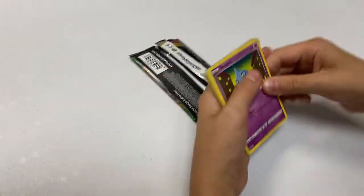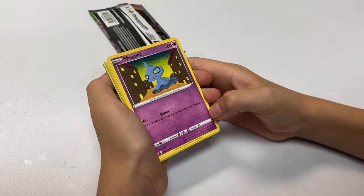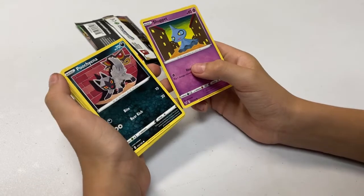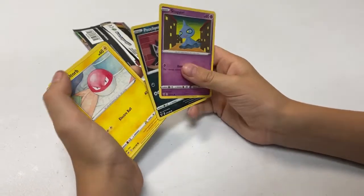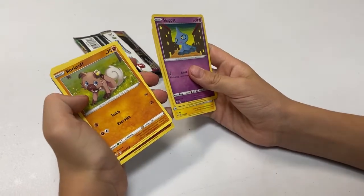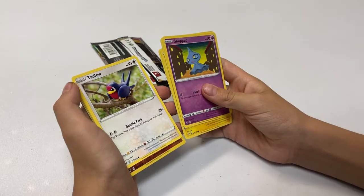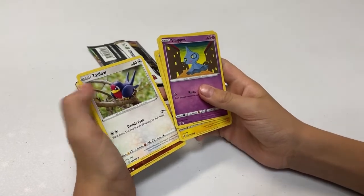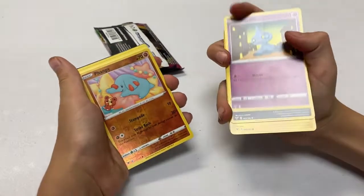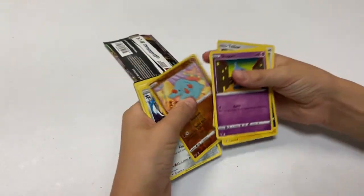Okay, so Shuppet — which has Haunt — put one damage counter on your opponent's active Pokemon. Oh, Poochyena, Voltorb — that's cool, I have that in Pokemon Go. Rockruff! I love Psychic Riley Talo. Oh, that looks so cool — Talo!